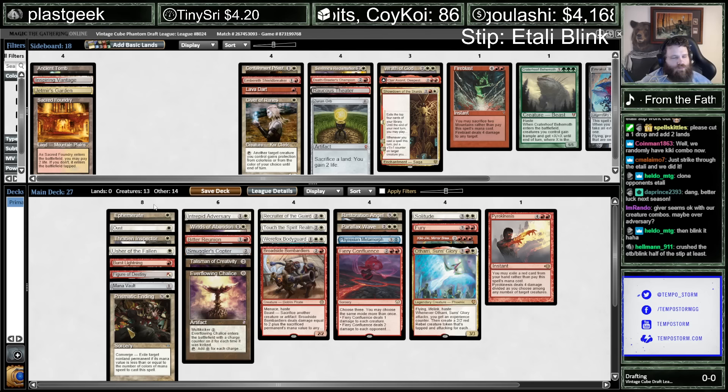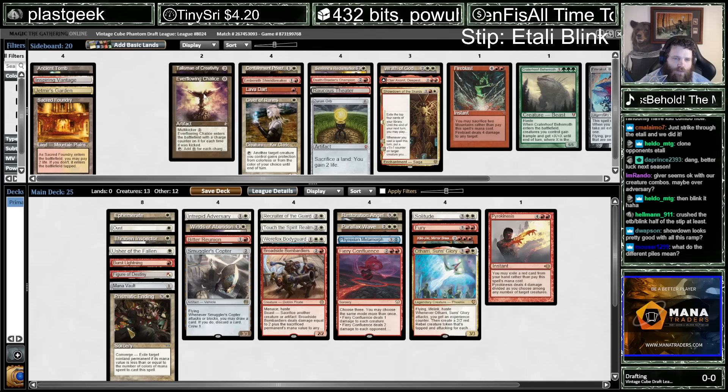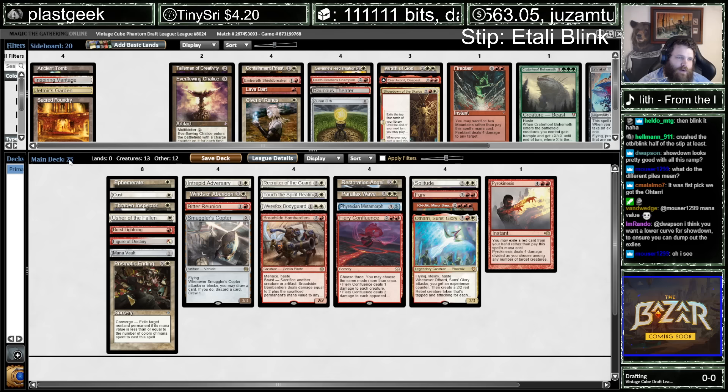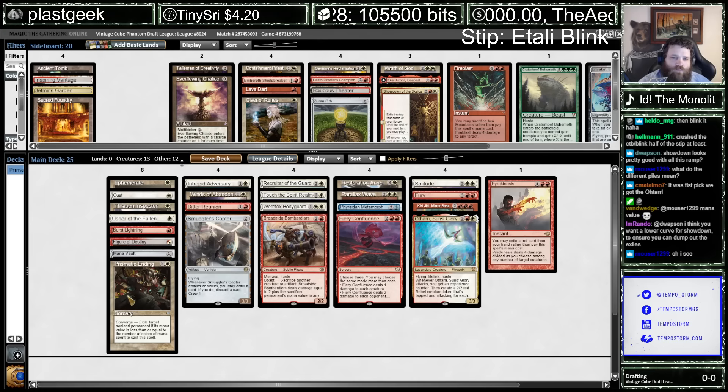Adversary could be cute with blink — blink at mid-combat and pump a bunch. Without Atali to ramp into, these ramp picks aren't necessary. Maybe I'll leave Mana Vault in to just play a fast one. The bottom row here is the deck I'm building. This pile over here is the land I'm going to add. I'm trying to trim the deck down and get the count correct — should be like 23 here. Then I'll bring the lands back in. I have it stretched out so I can see my curve.